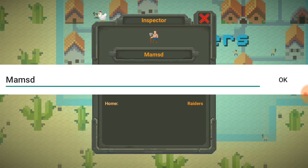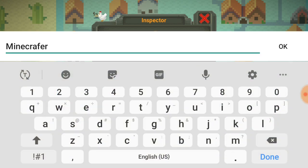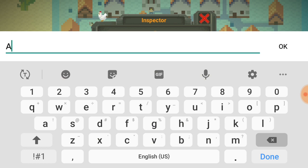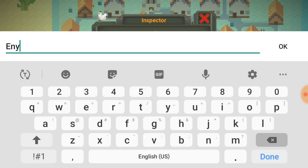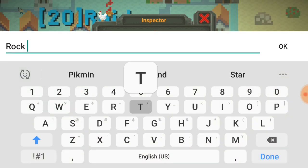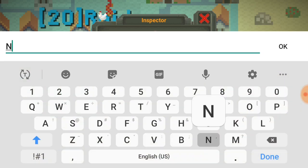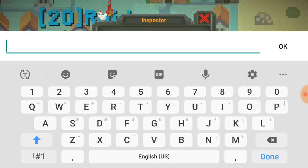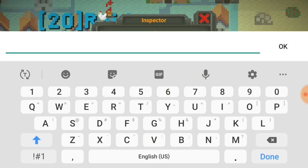We're gonna call this guy Minecrafter. We gotta do this over here - gotta have Kyle, and then this person is going to be the Karen. I don't think I'm spelling these wrong but if I am, oh well. Rock Thrower. This person can be Naruto Runner. This person will be Redditor. Then we got the other version of the Redditor which is the Memer.